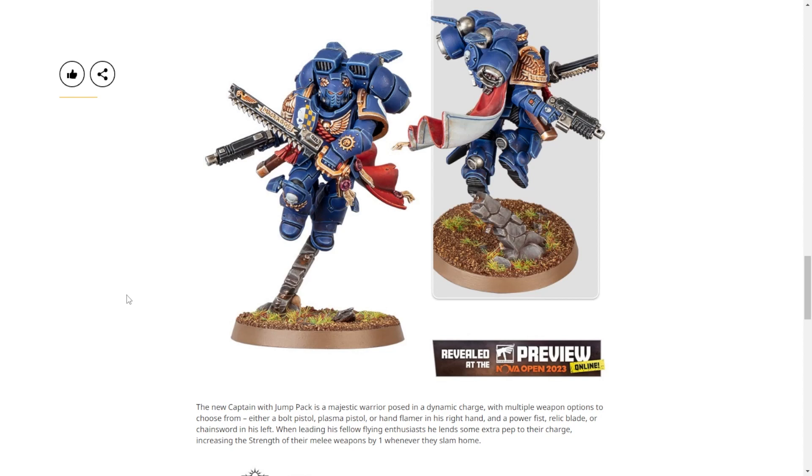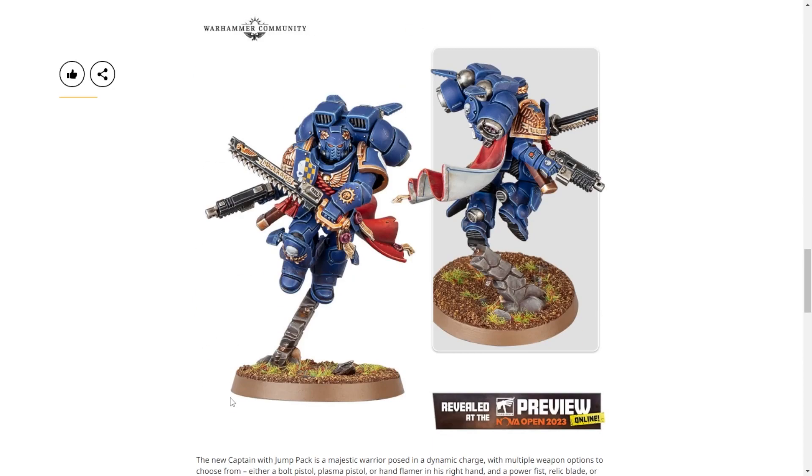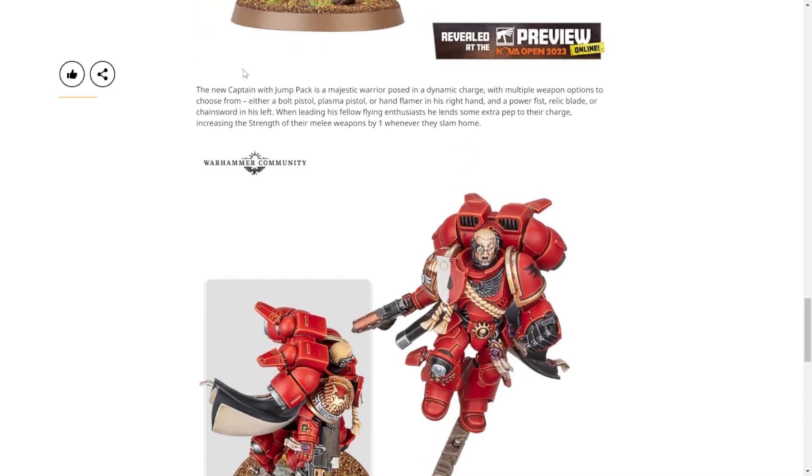This is replacing the old Firstborn — the Jump Pack Captain. He gives strength plus one to melee weapons however they charge. So considering most of these guys have chainswords — they're going to be strength four — that gives you strength five, so you're wounding other marines on threes. That's much better. Other options include: Blood Angel power fist, hand flamers, relic blades or chainswords, plasma pistols, bolt pistols, etc. The backpack looks like it's taking from the Inceptors — actually that's just like the Gravis Armor backpack with the little flowy things. Those are the Grav Chutes — the things that stop you, not help you fly.